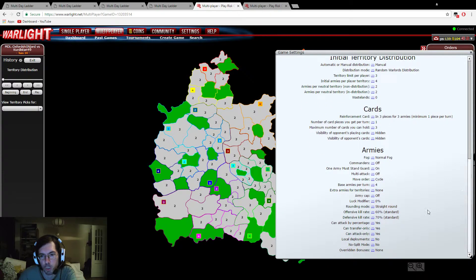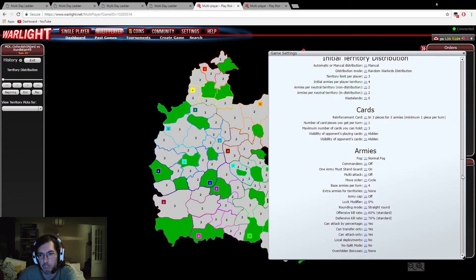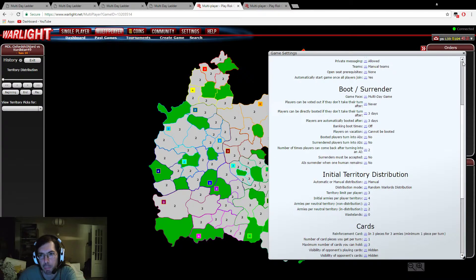Let's go over the settings real quick. It's 0% straight round, cyclic order, there's only one reinforcement card, you have three initial spots of four armies each, and your starting income is four. So it's a very broad template on a very small map.